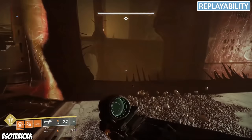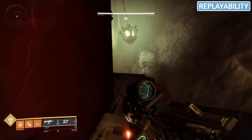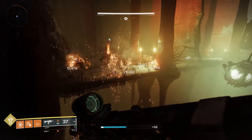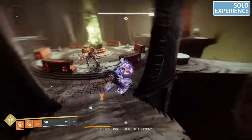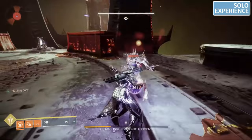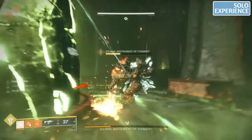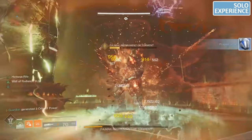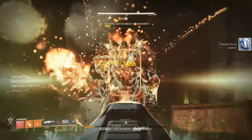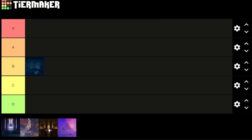Next up, we have replayability — and as I mentioned with loot incentive, it's virtually zero. You couldn't farm armor, there were basically no unique weapons, and the emblem and Xeno were one-time only, so I'd give replayability a C as well. Lastly, we have the solo experience, which is definitely tainted. This was the easiest solo flawless with ball duping in the game. The boss is pretty easy if you take it slow, and nowadays it's a great entry point for solo dungeon runners. Overall, I'd give the solo experience a B-, making Pit of Heresy the lowest dungeon on our list with an overall grade of C.